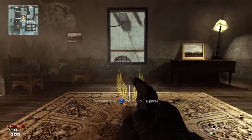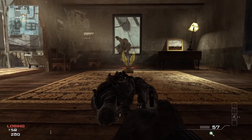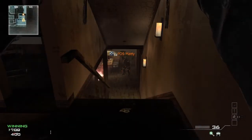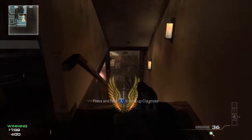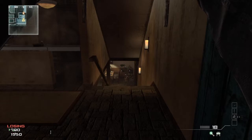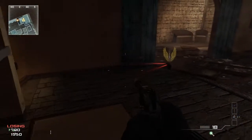The same technique also applies for climb up spots. The reason why this Claymore does not kill the enemy is because it's too close to the stairs. This makes it easier for the enemy to survive. For a greater chance of killing the enemy, plant the Claymore further away from the stairs.